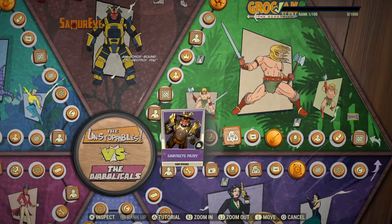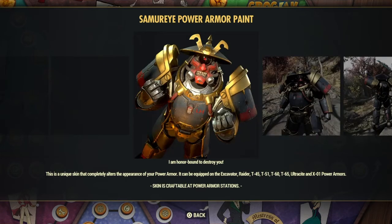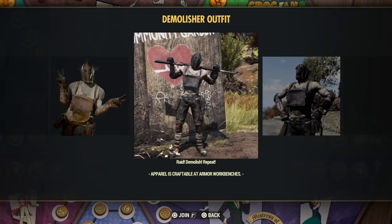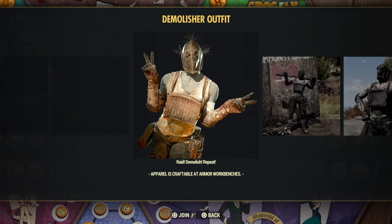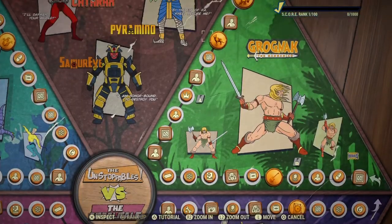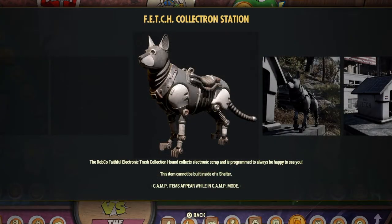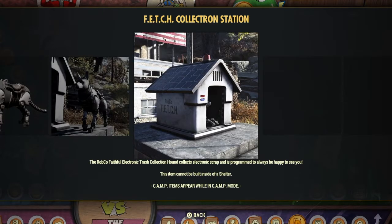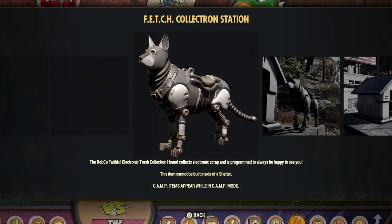I think this Samurai skin for the Power Armor might actually get me to wear some Power Armor in this game, because that skin looks really cool. Then you can get the Demolisher outfit towards the end of the Battle Pass as an extra reward, and it looks pretty nice if you're going for that Raider look. Another thing I'm super excited for is the Fetch Collectron Station, because it's a little Robo Puppy that can be at your camp — he looks super cute, and I'm super excited to grind up for him.